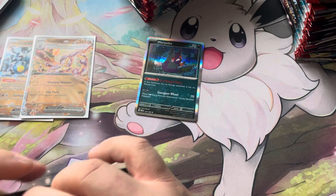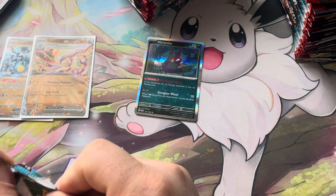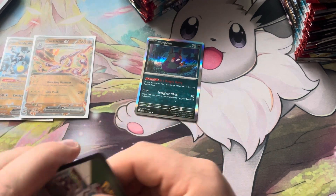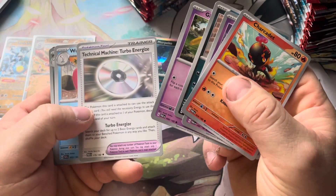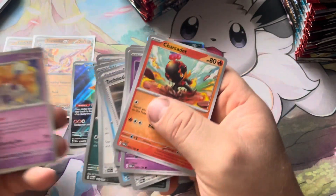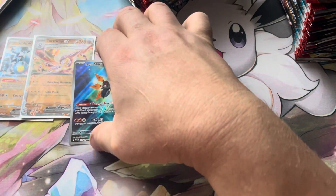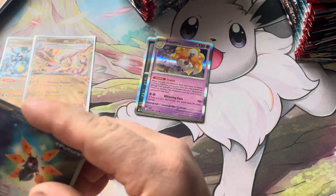Pack number four. I think with this set they did improve the pull rates, because I've been seeing some pretty high hit boxes — don't quote me on that. Technical Machine Turbo Energize, Techno Radar, and Iron Moth, then Espathra as our holo. It's pretty good for the best set of the year. There are a lot of playable things in this set, a lot of cool Pokemon.